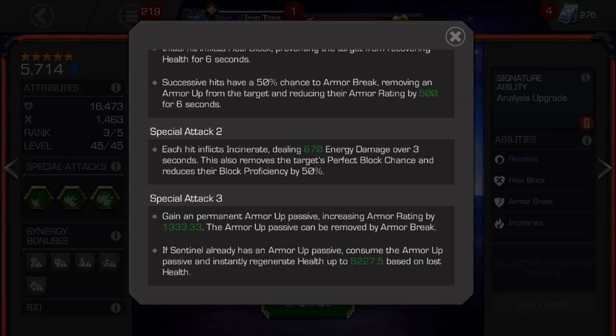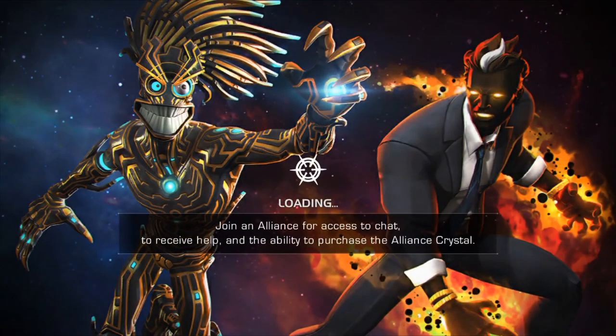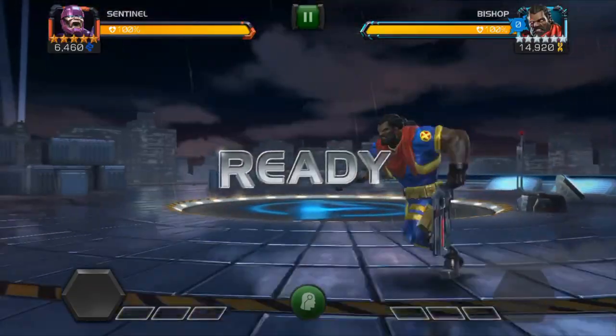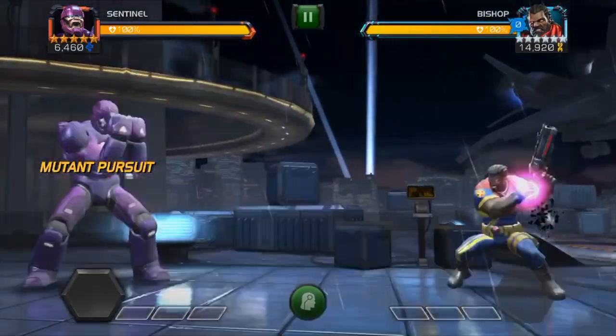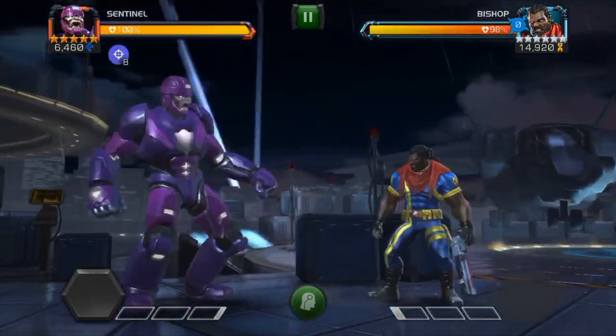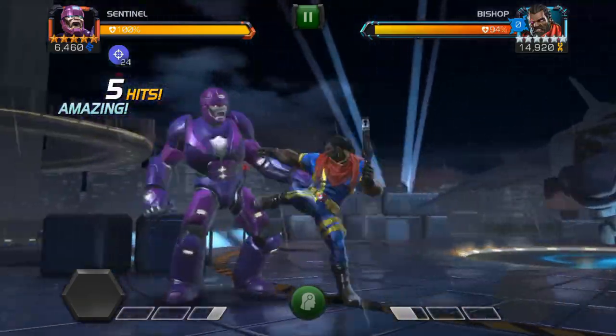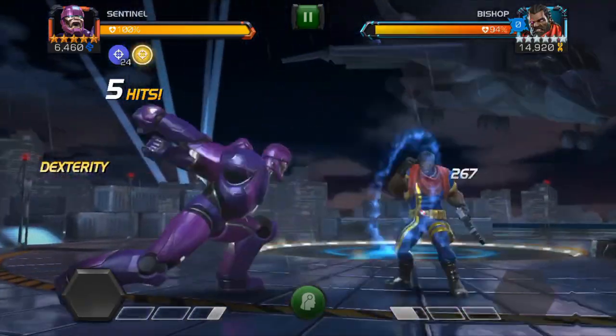So here are the top 3 things you need to know about how to use him. First, you need to get proficient at building analysis charges. Your primary goal is to max out his charges at 100 — it nearly doubles his attack, nearly triples his armor, gives him critical resistance, and reduces his power consumption on specials. As a defender, it also benefits his specials and heavy attacks.